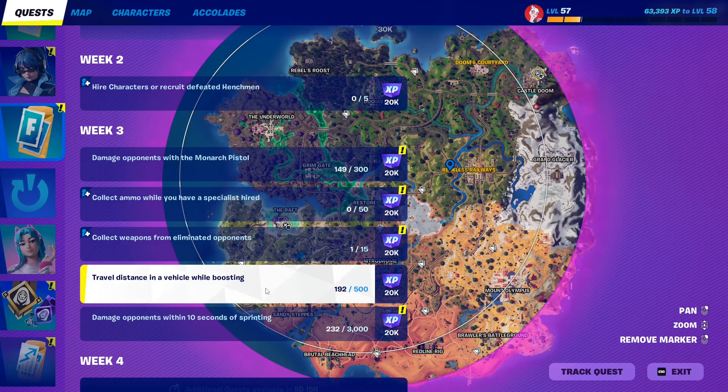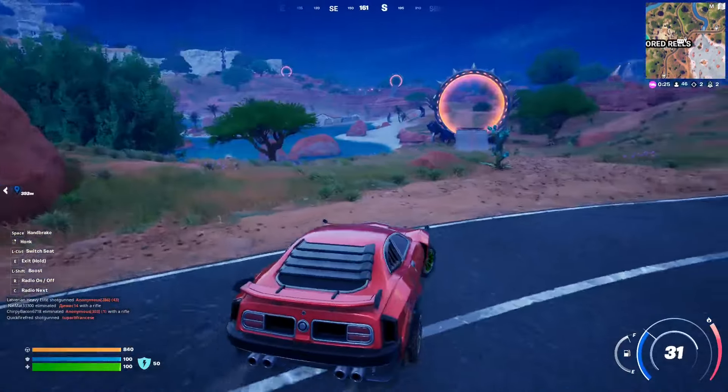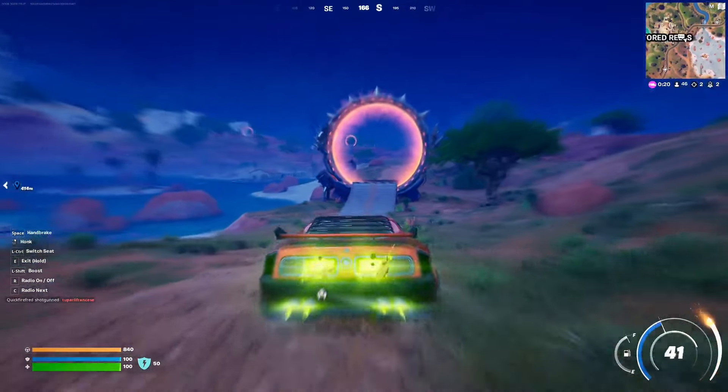For this week's request, travel a distance in a vehicle while boosting. As you can see, I'm already at 200 out of 500. This is relatively easy to do — all you gotta do is press Shift to boost, or Control if you are playing on PC.